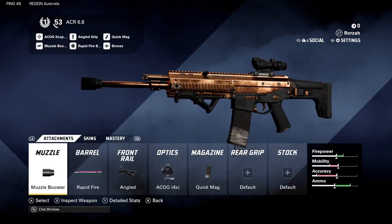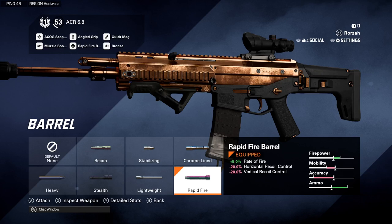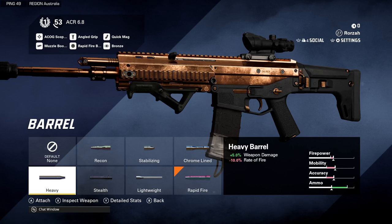For the muzzle, I would use a muzzle booster which increases the rate of fire by 2.5%. For the barrel, I would use the rapid fire barrel which increases the rate of fire by 5%. I would not recommend the heavy barrel as this decreases the rate of fire by 10%, regardless of the 5% weapon damage increase — it actually decreases the DPS.